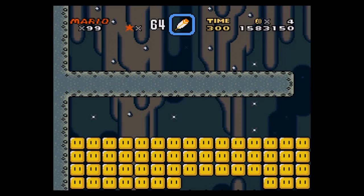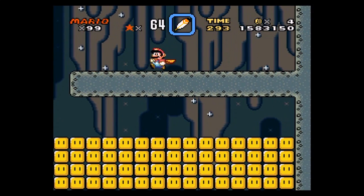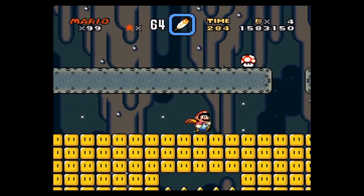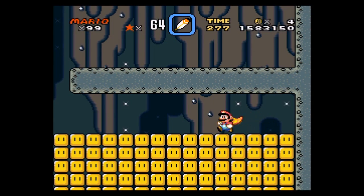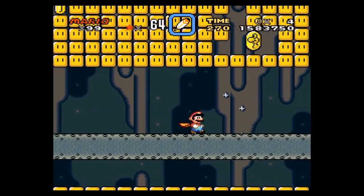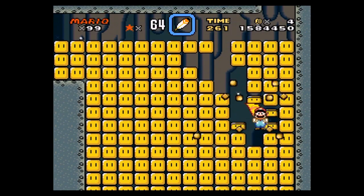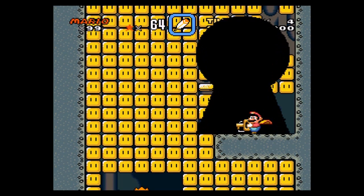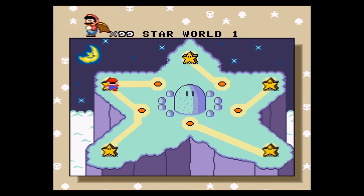Star World 1 teaches us about turn blocks and, for some reason, outdoor music in a cave. Don't know, don't care. Now this is weird because if you use a cape here, it's actually entirely possible to kind of crush yourself amongst the blocks. Let's see if I can do it, because these physics are kind of off. Oh hey, a key! Yeah, that secret exit isn't really hidden that well — it's just on the right hand side.